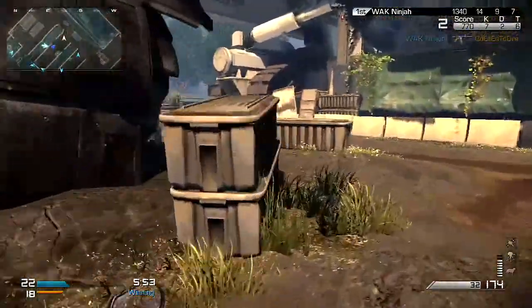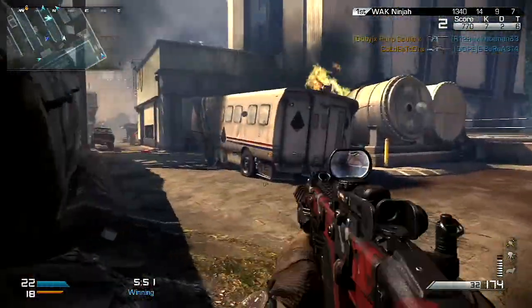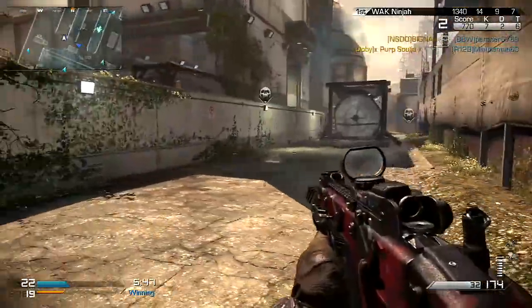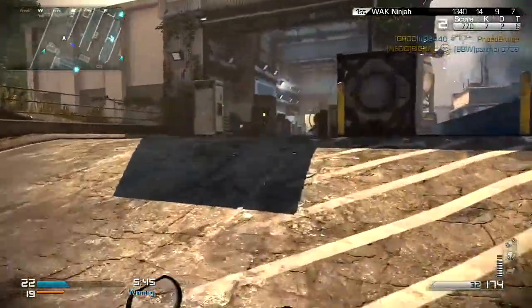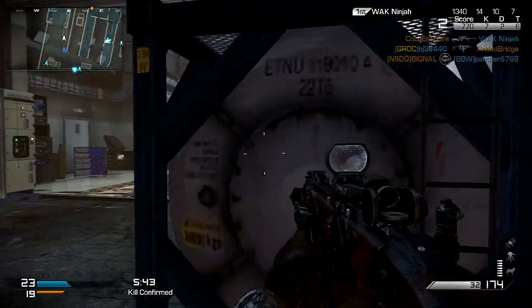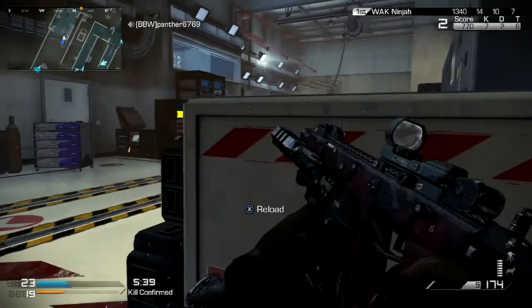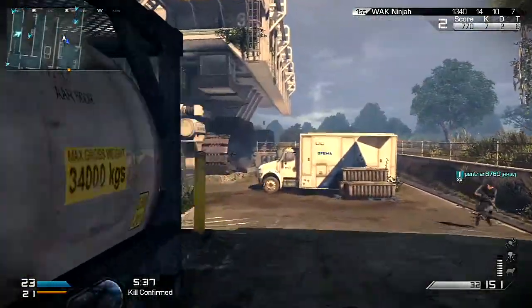Hey guys, it's Ray here, and welcome back to another Call of Duty Ghosts class setup video. Today's is the Vector. So let's go ahead and jump straight into this. Now first of all, I want to say the reason why the gameplay is already at 7 kills and 2 deaths is because I accidentally forgot to hit record at the beginning of the game, and I hit record at that specific time.